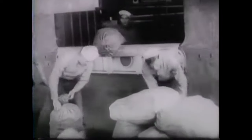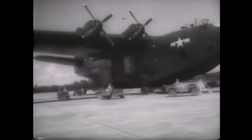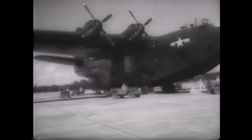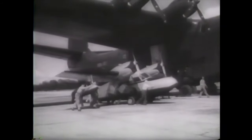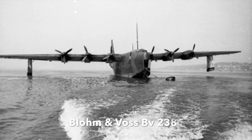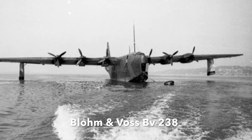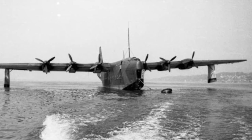The amount of cargo that the Mars could carry was massive by World War II standards: 133 fully equipped troops, or 84 litter patients plus 25 medics, or 32,000 pounds (15,000 kilos) of cargo including space for up to seven Willys jeeps. The massive Mars flying boats were not, however, the largest aircraft used in World War II. That honour went, unsurprisingly, to another flying boat — the German Blohm und Voss BV 238 — but only one of these gargantuan aircraft ever saw service at the tail end of the war and was destroyed before the surrender.